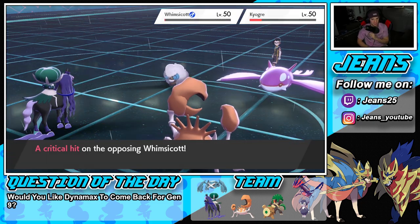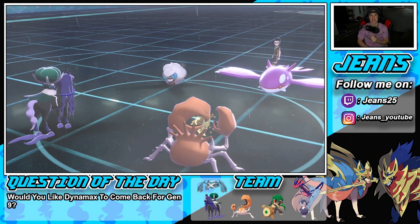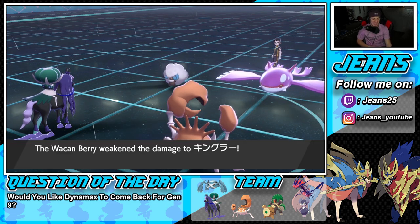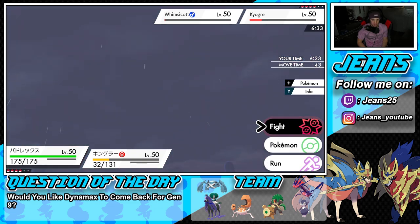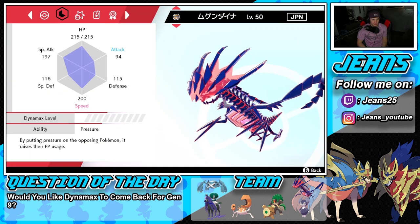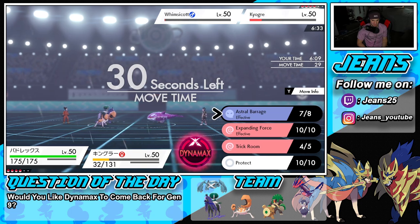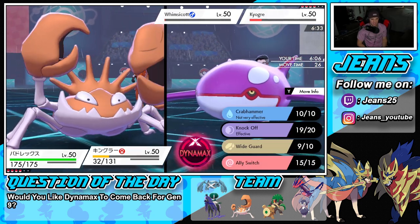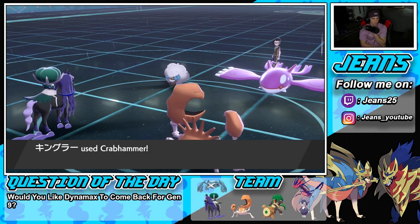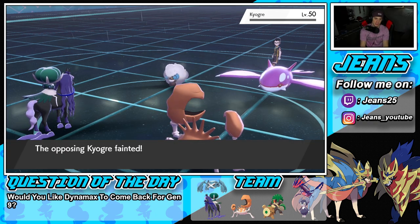Maybe he'll go for Water Spout — he goes for Thunderbolt and we have the Wacan Berry! Soak it up! We're clutching out here, doing real work. I could hard swap here since we know we're going first in Trick Room. Kingler is at 200 speed which means he goes last in Trick Room — perfect. We keep the boy in. Crab Hammer comes through for big damage against Kyogre. That's a ridiculous amount of damage — we can start picking off Pokemon.